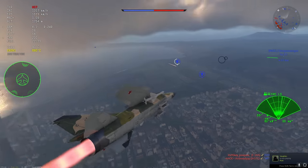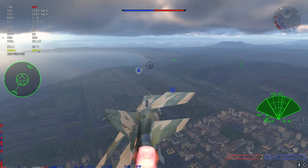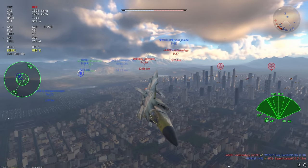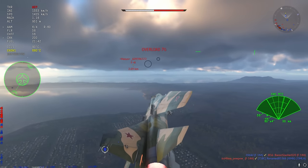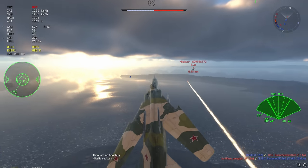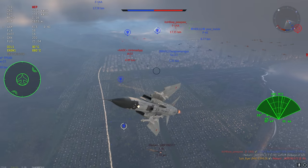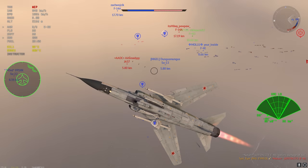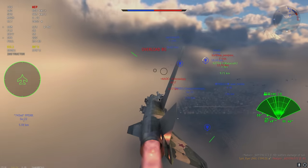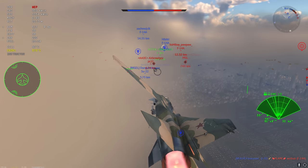We end up with a large skill gap where there's nothing you can do. You literally just have to putt around in your subsonic and hope your opponent turns in front of you at low speed, or alternatively go and ground pound and try not to get run down and energy trapped by the same planes.